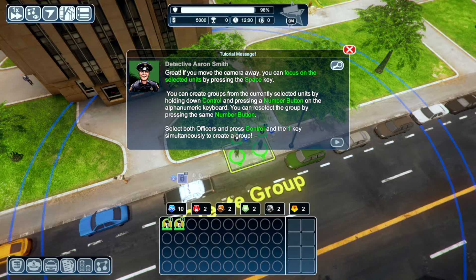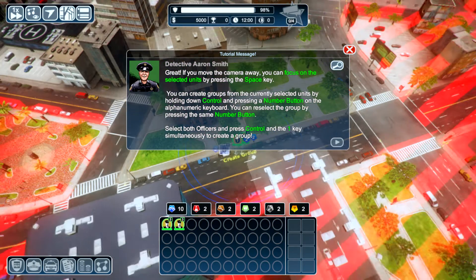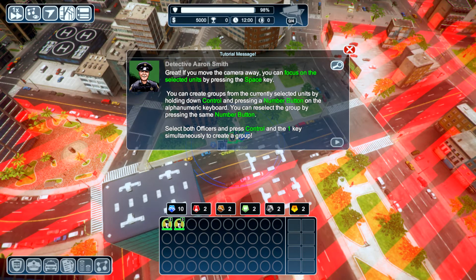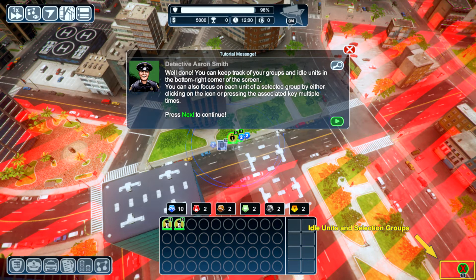Select all of them — yes! Great. If you move the camera away, you can focus on selected units by pressing the space key. You can create groups from the currently selected units by holding control and pressing the number one. Well done. You can keep track of your groups and idle units in the bottom corner of the screen. You can also focus on each unit of the selected group by either clicking on the icon or pressing the associated key multiple times.